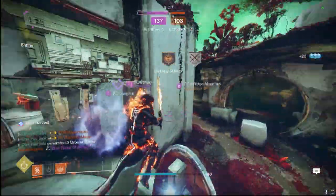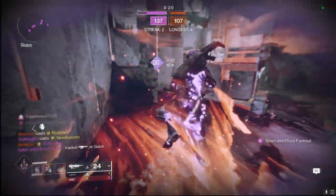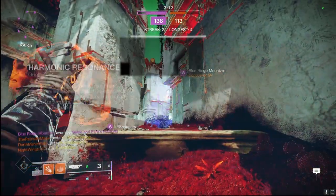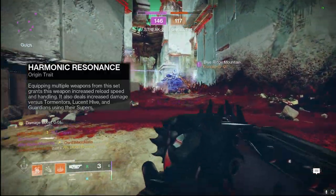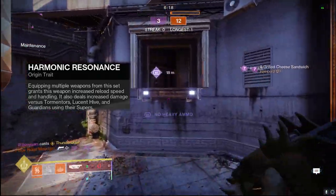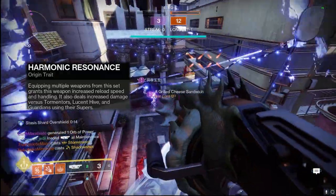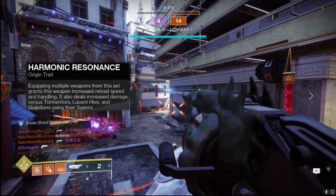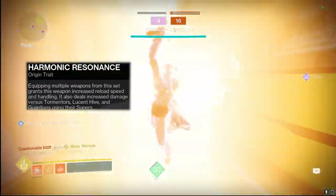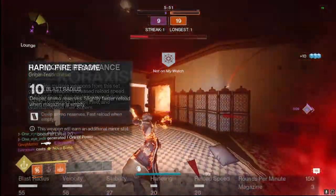This comes from the Root of Nightmares raid. I know not everybody will be able to grab this, but I wanted to cover it because I've thoroughly been enjoying it with that strand synergy. It has some very interesting rolls for both PvP and PvE — it definitely shines more in the PvE realm, but I've been using it in the Crucible as well, kind of replacing my Blast Brute. The origin trait is Harmonic Resonance: equipping multiple weapons from this set grants increased reload and handling speed, and deals increased damage versus Tormentors, Lucent Hive, and Guardians in their Super.